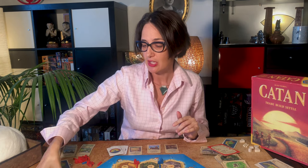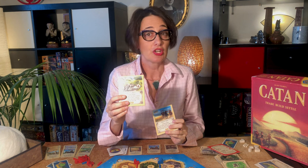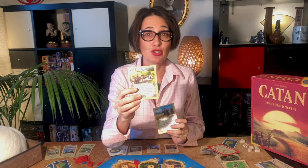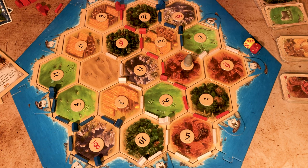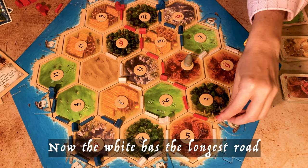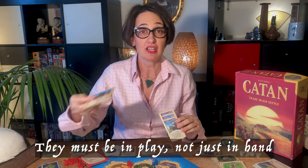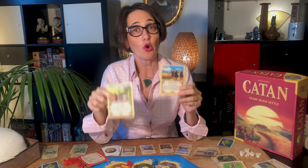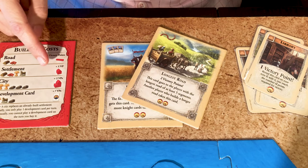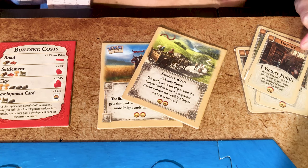You also have two very special cards: the Longest Road and the Largest Army. The player who builds the longest road receives the Longest Road card and gets two victory points — the road must be at least five in length. Note that the road can be interrupted by an opponent placing a settlement or a city on it. Similarly, once a player reaches three knights, they can claim the Largest Army and get two victory points. If an opponent makes a longer road or larger army, they take the card and the victory points. Remember: you get one victory point per settlement, two per city, two for each special card you hold, and one victory point per victory card.